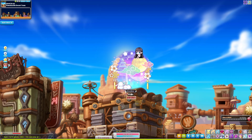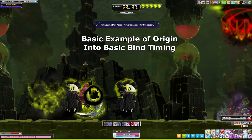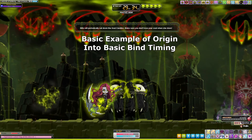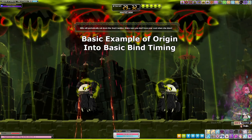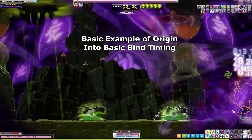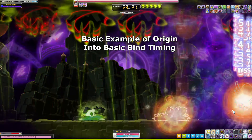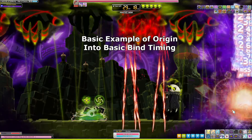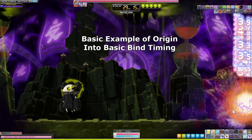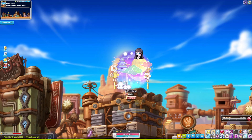To start, you need to decide if you're starting with your basic bind or your origin bind. I'm not here to tell you what each specific class prefers, or what is the most meta. I just start with my origin bind every time because it feels right to me. Then, when that debuff timer hits 90, that will mean the enemy has been bound for the full 10 seconds. That is when you need to do your basic bind to maximize stacking it. If you're starting with basic bind, just flip what I said — the timers are the same. For solo content, that is all you need to do.